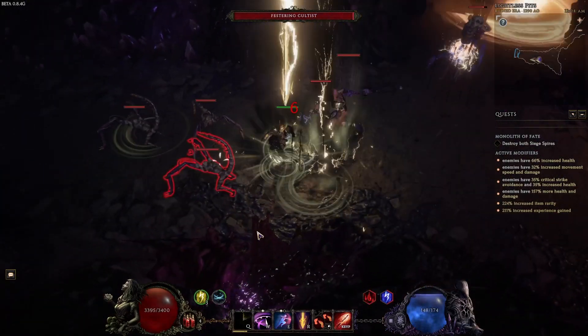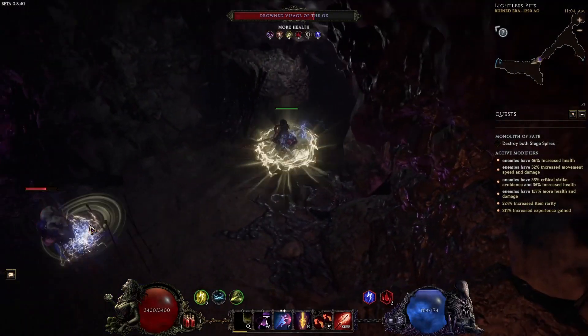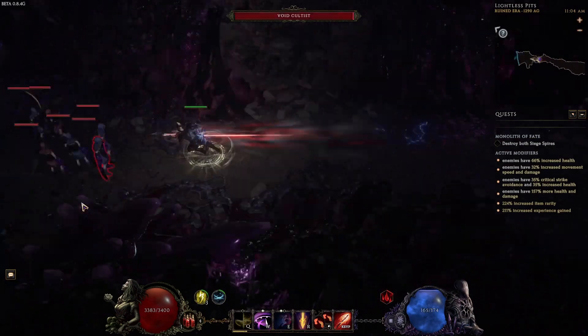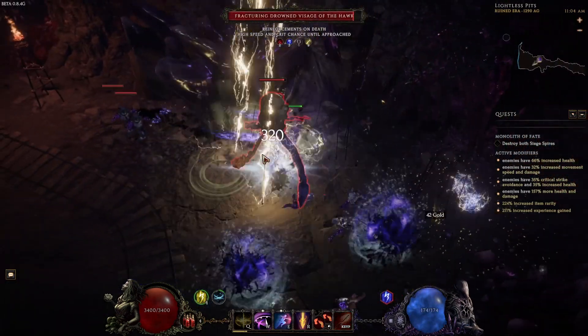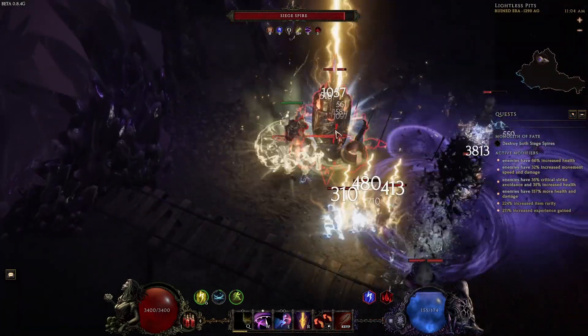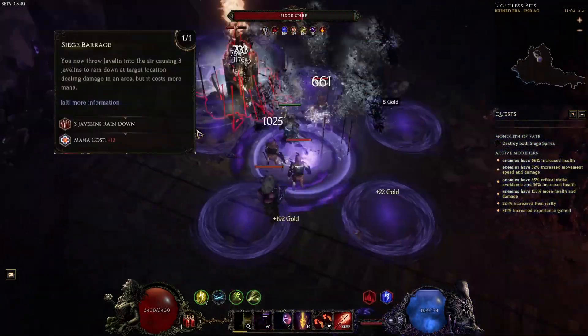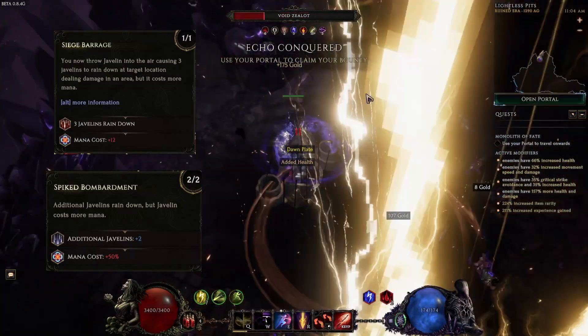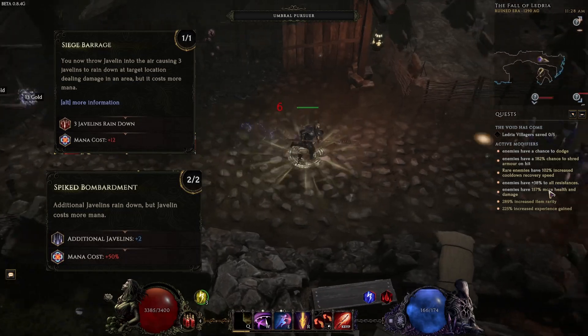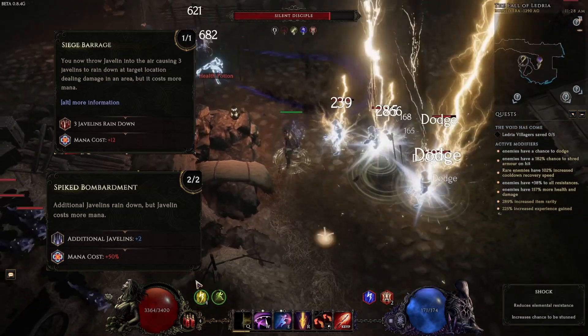We are no longer running Devotion and focusing on smite crit damage. Instead, we are focusing on electrify effect and trying to stack it as much as possible. For the javelin tree, we're going to be running the Siege Barrage and Spiked Bombardment setup, allowing us to get five javelins down per cast.